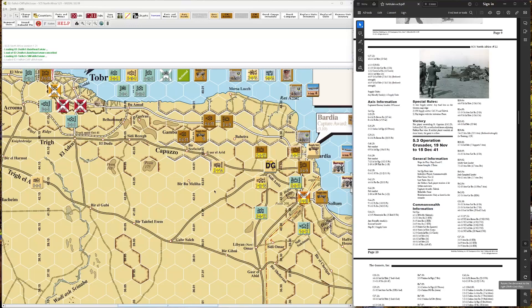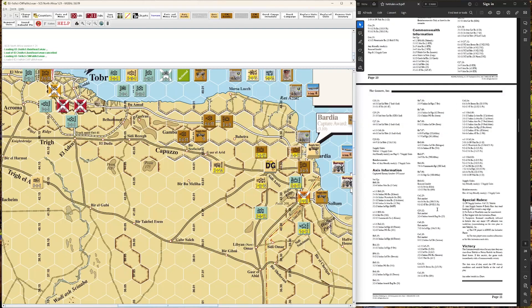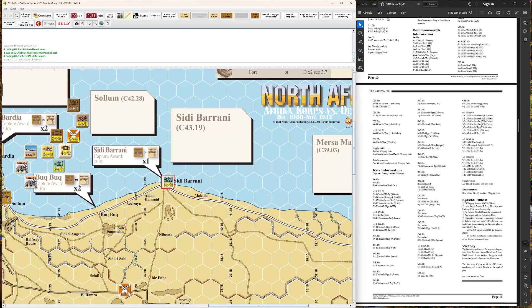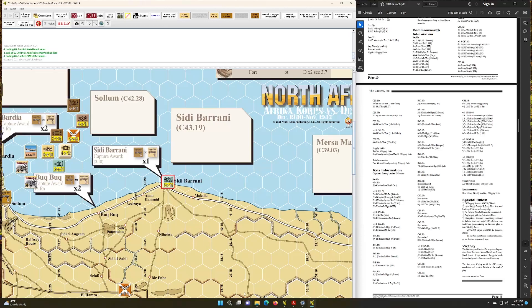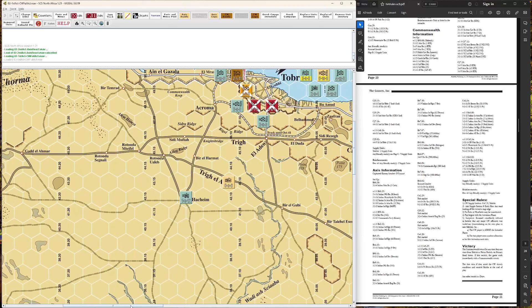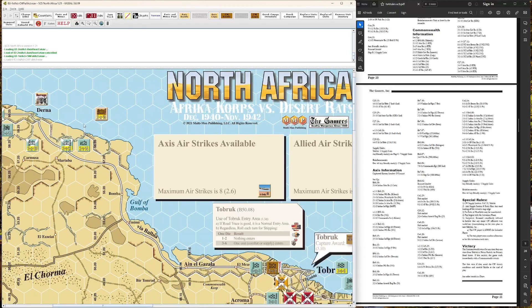Situation is as follows. Rommel and a good chunk of 15 Panzer is holed up in Bardia. The British have occupied the forts here and sealed them in. If we're playing just the scenario, the British have an immediate win if they can break the siege and trace the supply line all the way back to Mersa Matruh, which is going to be hard to do with these units camping in Sidi Barrani. Each side cut each other's supplies off last turn — the Axis is still doing it to the Commonwealth, but not anymore the British to the Axis.